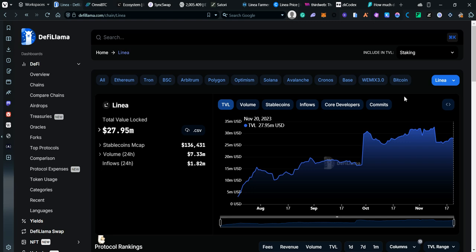Currently on DeFi Llama we can see that Linea has a TVL of around 28 million dollars, but usually DeFi Llama doesn't include all projects, so most likely they should have around 60 million in TVL, more or less.